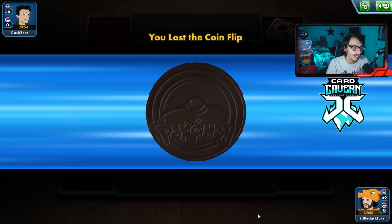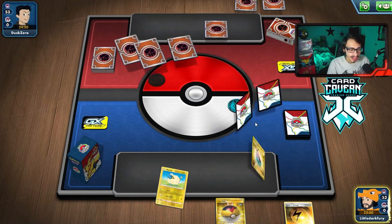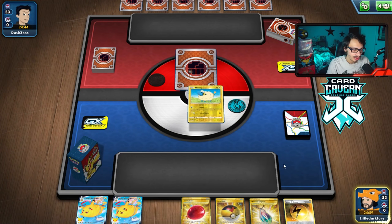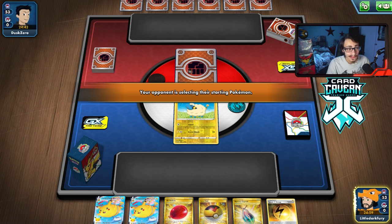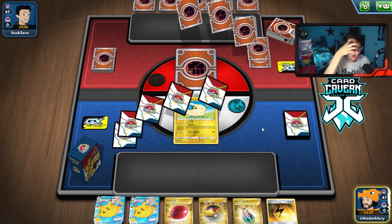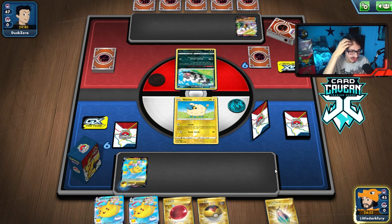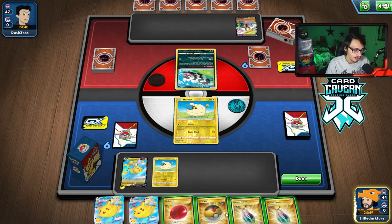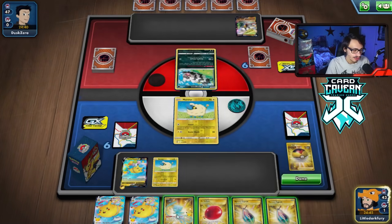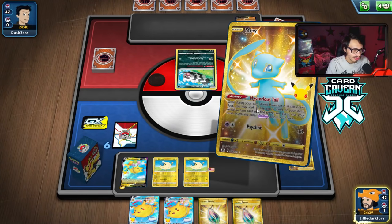Getting into the first match with Flying Pikachu — we're up against a fighting deck, which is good because Pikachu has resistance to fighting. Unfortunately our starting hand is kind of terrible. We grab Mew and see we're playing against Galarian Sirfetch'd. A top deck changes everything and we get another Mareep too. Hopefully Sirfetch'd doesn't KO me, but we have resistance to fighting which is really nice. Let's go — Mysterious Tail!